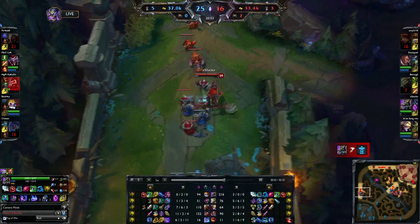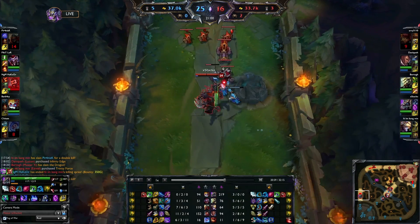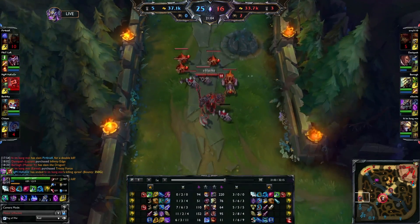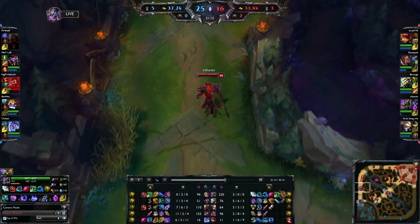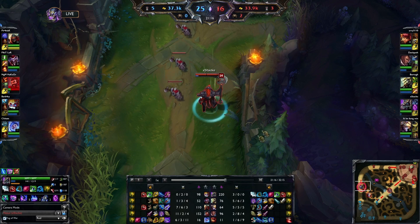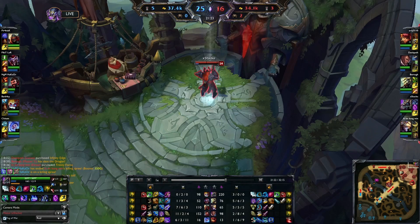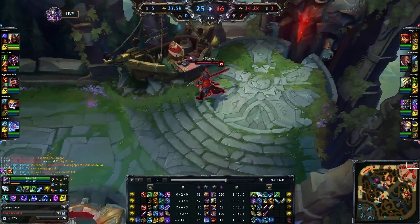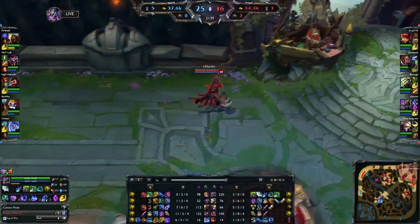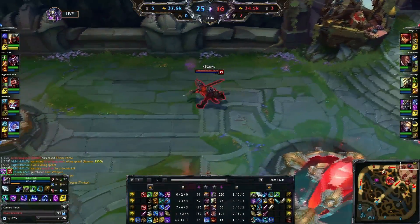On items: our Yi has finished his Devourer and Youmuu's. He's got some Berserker Greaves and he's working towards his Blade of the Ruined King. Meanwhile we have Triforce and CDR boots on Ezreal, and an Edge on Lucian. I just finished a Spirit Visage and got myself a Sheen and a ward. Working towards Dead Man's, Zhonya's to survive the fight against Zed. Meanwhile the enemies are fed and have a lot.